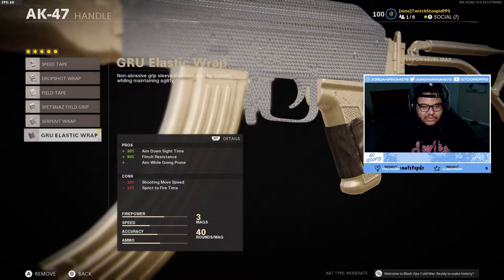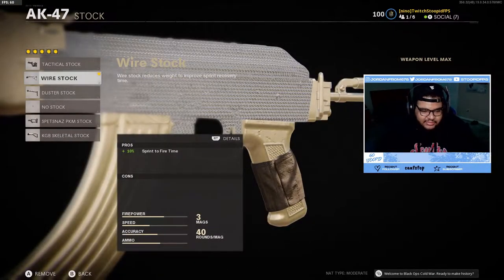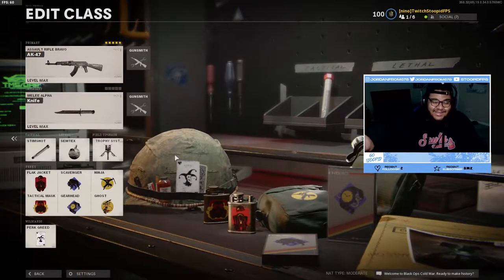For the handle I used the GRU Elastic Wrap, which gives you plus 30% ADS time, plus 90% flinch resistance, and it lets you aim in while going prone — just for my drop shotters out there. And for the stock I run a wire stock because it adds plus 10% sprint to fire time. That's my class setup for the AK-47.